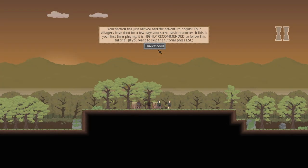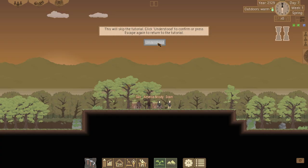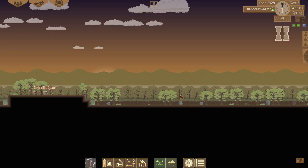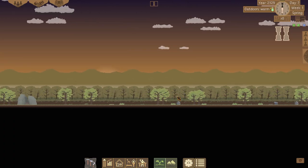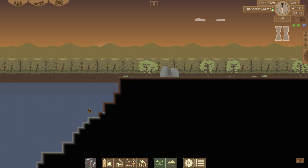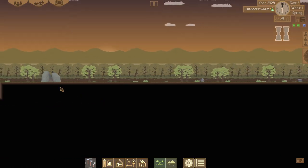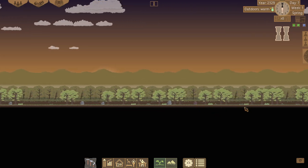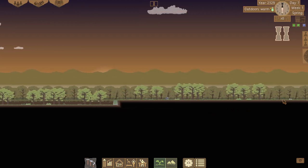Here we are — your faction has arrived and your adventure begins. I've got to disable the tutorial first. Tutorial disabled. Welcome — this is a 2D colony builder, as you can see. We've got the ocean on one side of us, which is really cool. We've also got a passage to the south, so that's good. On the north side we're squared away too.